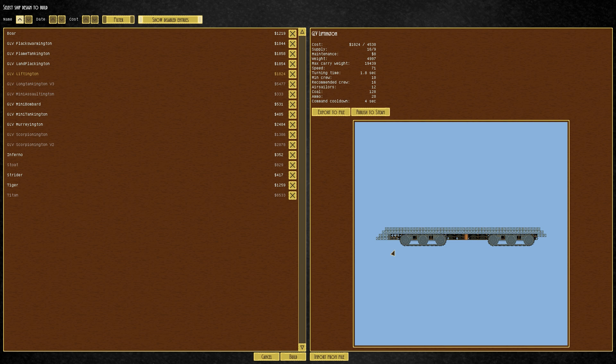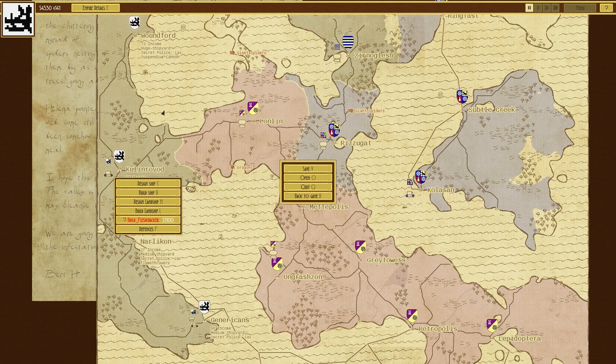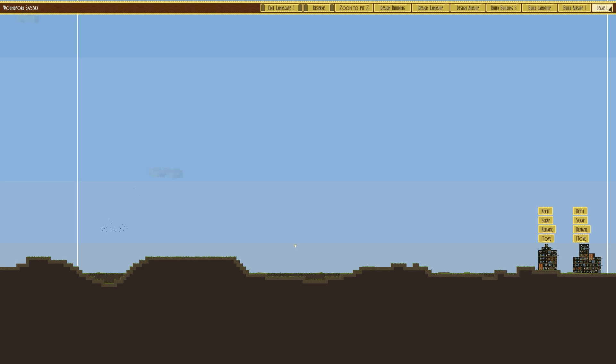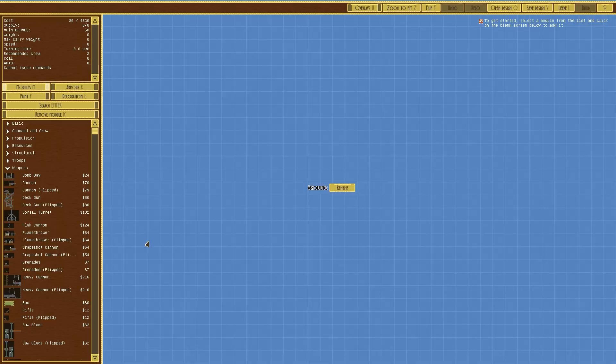We've also got the Liftington, which is fairly useless — it's just a long platform that tends to snap in half if you put anything other than a feather on the middle section. Then finally we've got the mini bombard, which is really cool. It was very effective when we used it in Woundford. Going over to defences, they currently only have two defences. The others — I think they had six in total — we destroyed one before we got there, the rest were boarded or blown up.